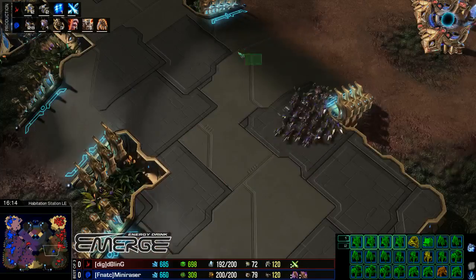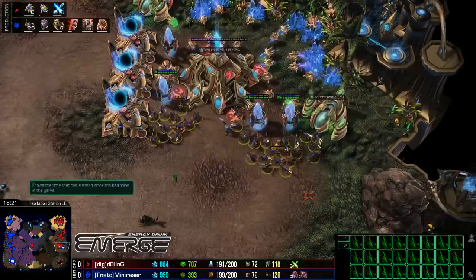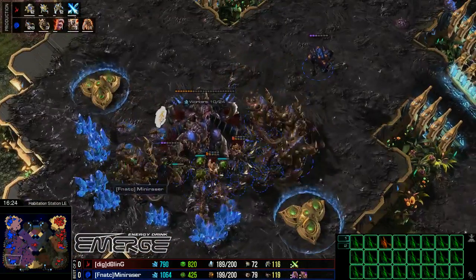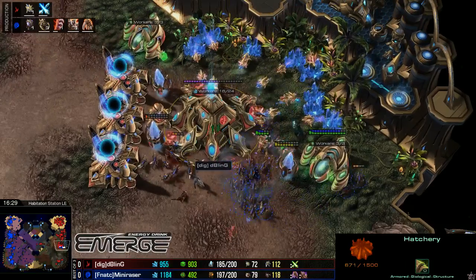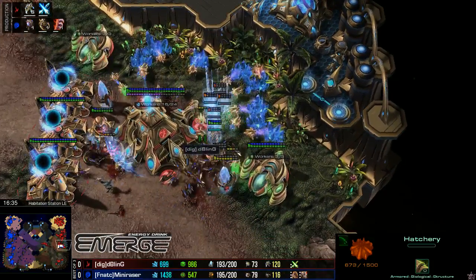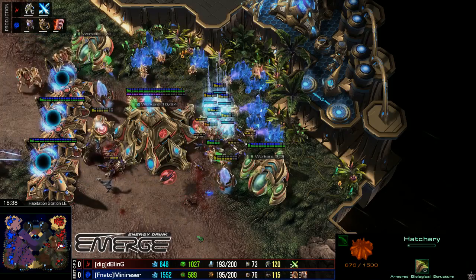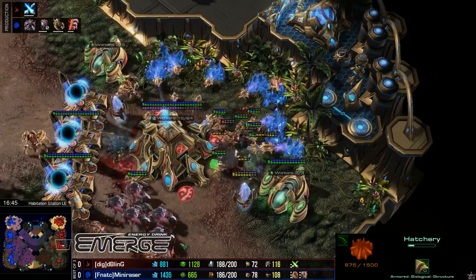3-3 almost done for Mini Razor — he does not want to engage for the next 20 seconds if at all possible, but Bling is not going to press the issue just yet. There's a counterattack coming into the 3rd base of Bling. There's a lot of Lings and not really much to defend. The cannon trying to do its work, a couple of Zealots being warped in, but with no armor upgrades they melt — the entire army has been forced back. These Lings are basically just being traded away anyway.